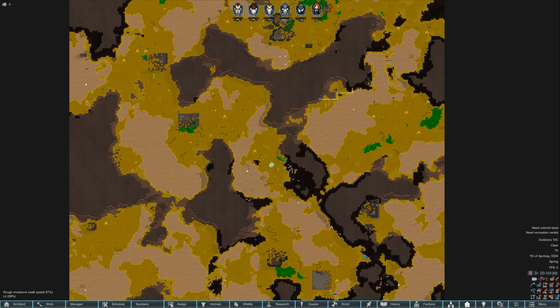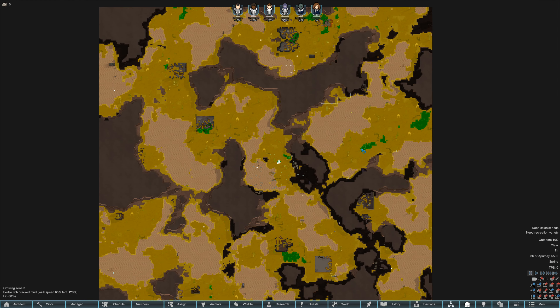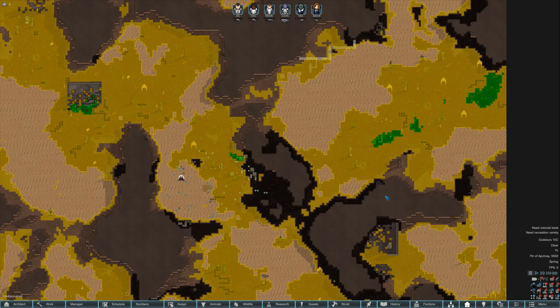Fertility-wise, this cracked mud has 80% fertility, and there is this fertile rich cracked mud which has 120%. I don't think I can dig this up and move it around. So we're going to have to figure that out — eventually we'll probably do hydroponics, which I haven't done in a long time.